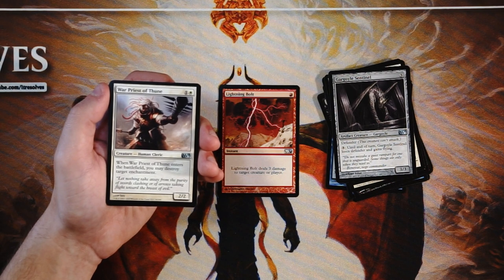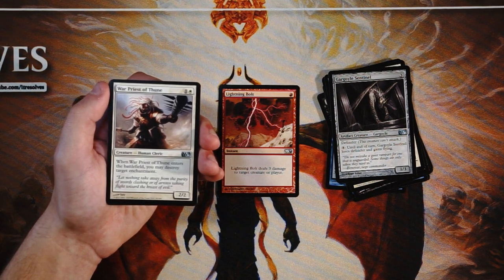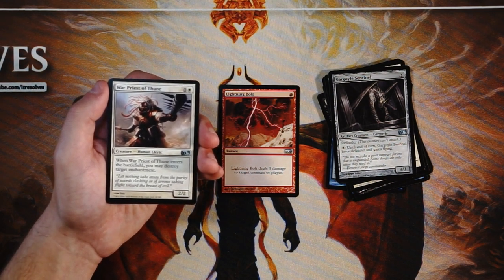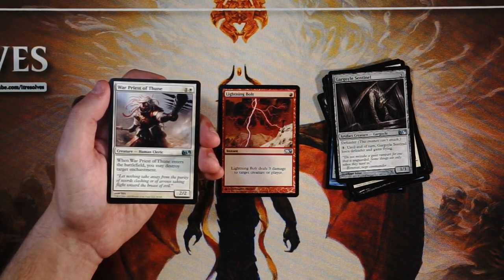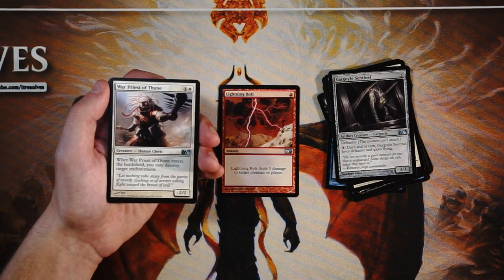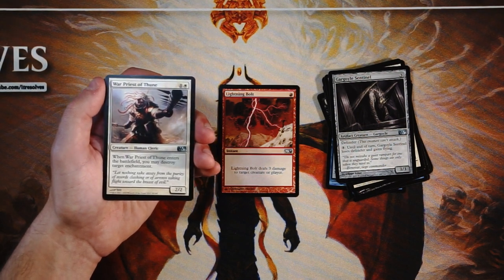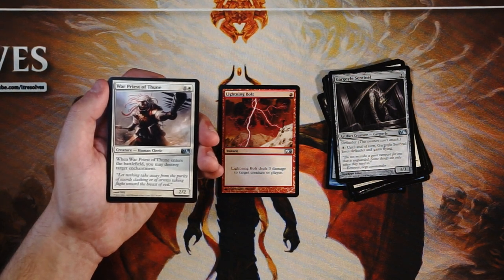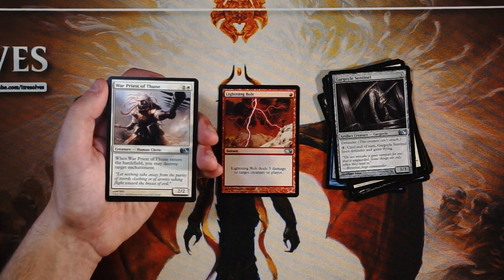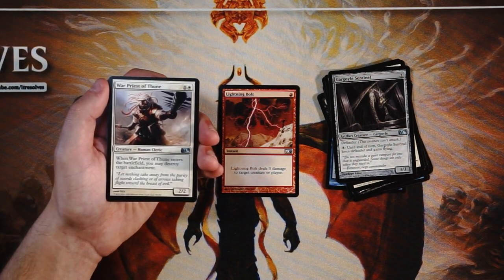War Priest of Thune is a 2/2 for one and a white — when it enters the battlefield you can destroy target enchantment. This is a very good sideboard card but I don't think it's a very good main deck card. You tend not to run into a lot of enchantments main deck. Certainly Pacifism is a good one for instance — we'll probably see that in a real game — but you can't bank on that. If they don't run white it's not very likely they'll have a Pacifism. You might be up against an opponent with no enchantments, in which case this is just a bear, which makes it playable regardless. But you really want to be getting that destroy enchantment trigger off, so it's a good sideboard card — I would not first pick it.